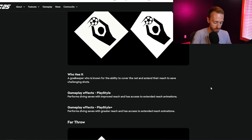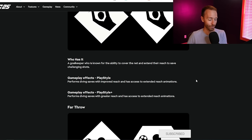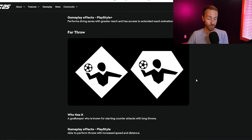If you control-F the word 'animations' in this article, it shows up 31 times. They've added a lot of those things, which could be a good thing or a bad thing.